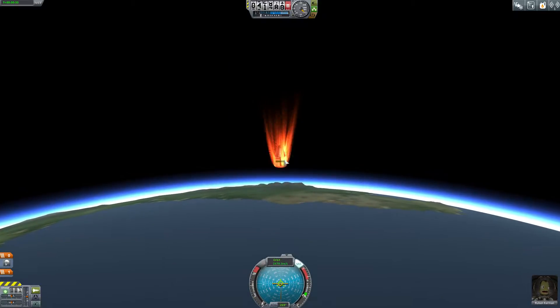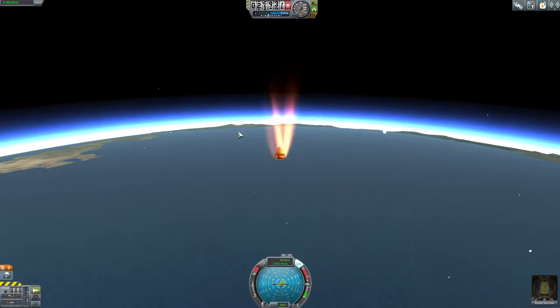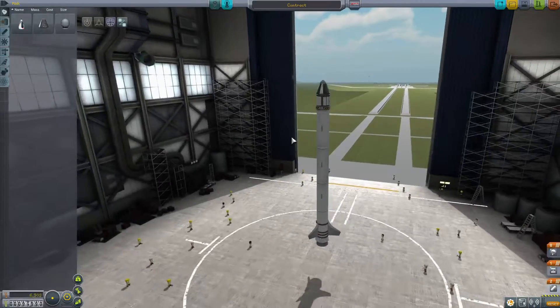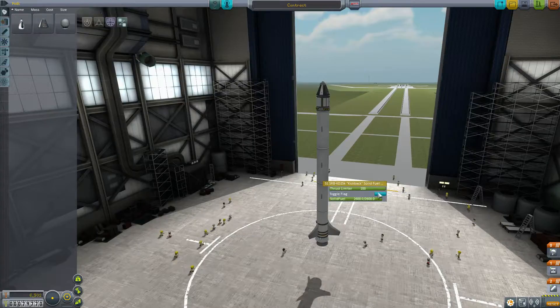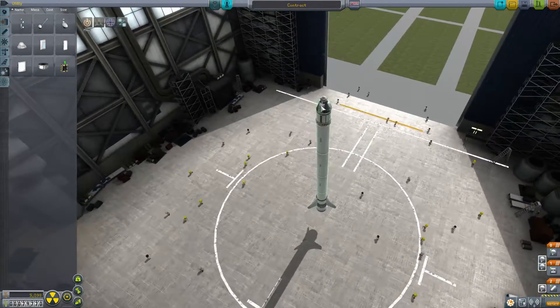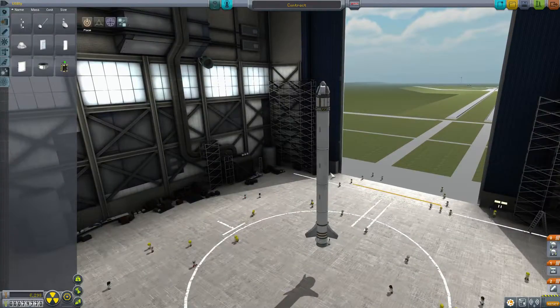I should have done that while we were up super high as well. We're gonna burn through this, and then this is gonna burn as well. Let's just do it all. 260 is still a lot, I feel like. I'm gonna put extra parachutes on this — I'm hoping we won't even get to the point where we're burning up. Right now I just want to test this and be done with it.